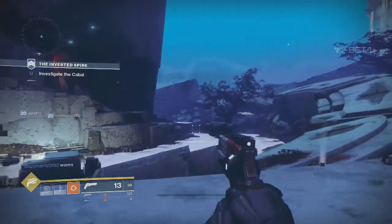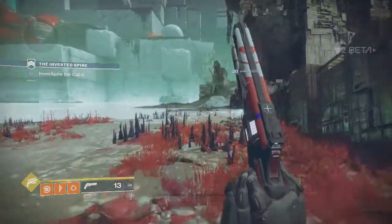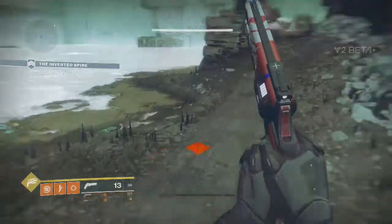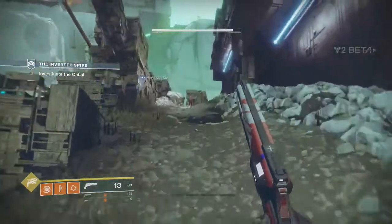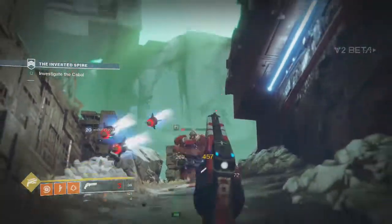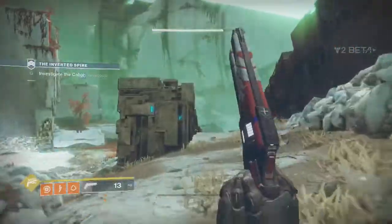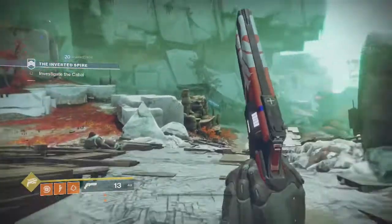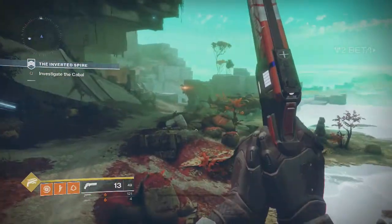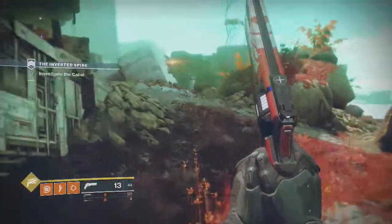Now for the Warlock: the Solar subclass no longer has self-resurrection — thank god, that's gone. The Solar subclass now has a blade like a solar sword made of fire. It's not like the exotic solar sword from Destiny 1 — this thing is incredible. You can throw the blade out of your sword at enemies or swing it around. It's so freaking cool, you guys have got to test this out.